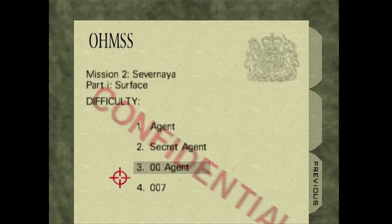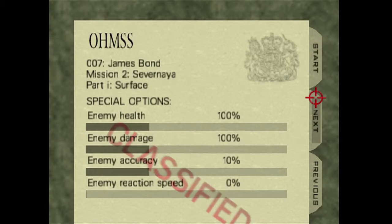You want to go to the first surface level. Difficulty doesn't make a difference — I prefer 007 mode because you can mess with things. It's fun to give them tons and tons of health so they can be alive for hours.